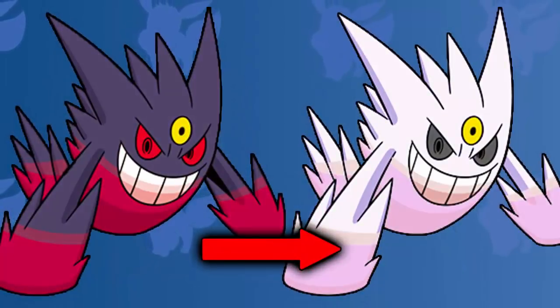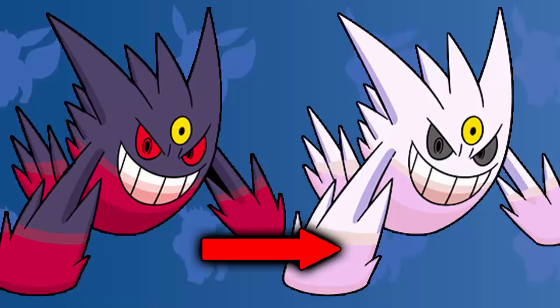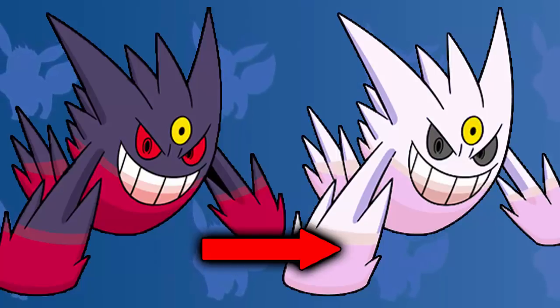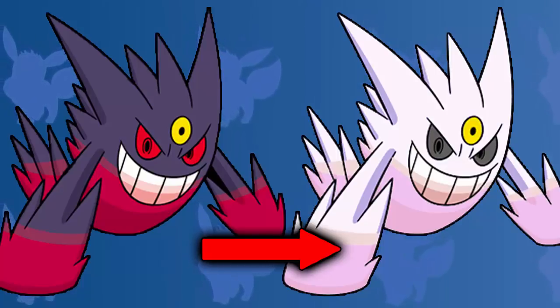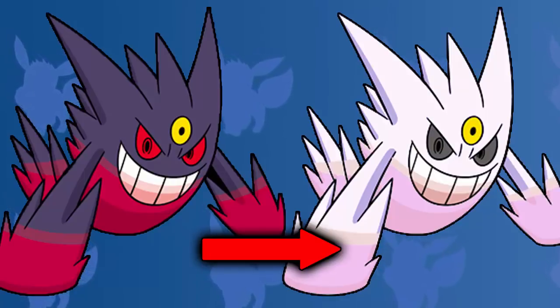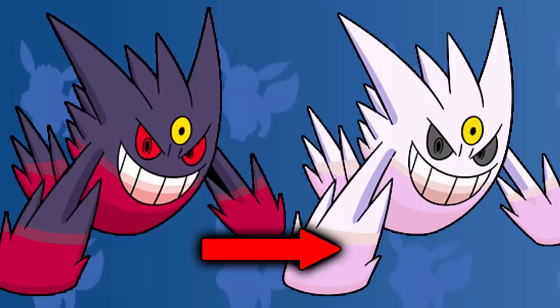Coming up next, we have the poison type Pokemon. And for me, Mega Gengar definitely takes the crown. We all know how the normal Gengar shiny looks — it looks awful, it barely looks any different from its regular form — and that is why shiny Gengar is probably one of my least favorite shinies. But when it gets its mega evolution, it really turns up in the ranks. The white coloring that goes into a faded pink looks absolutely amazing, and I don't understand why they didn't make this shiny for regular Gengar. It would have looked absolutely incredible.